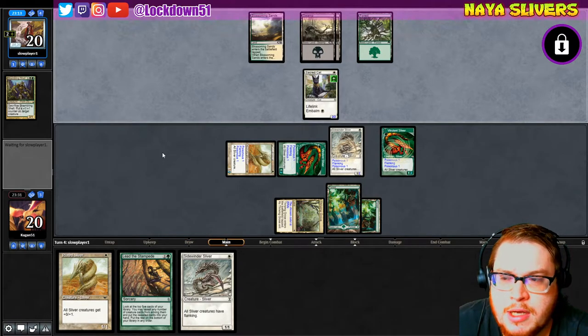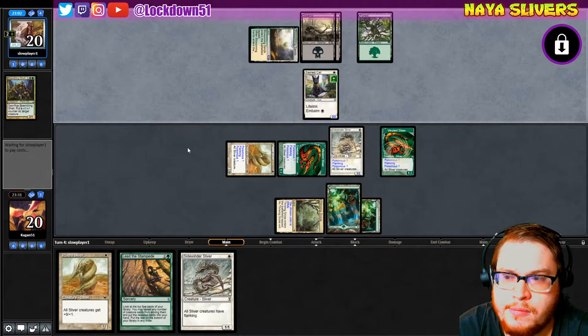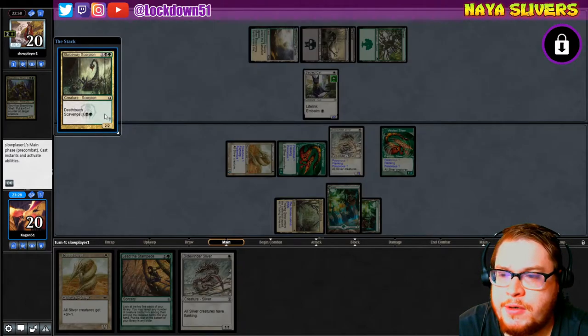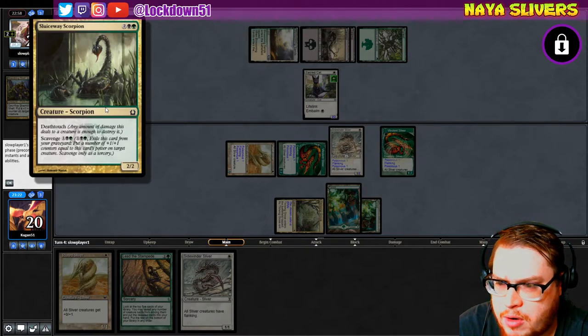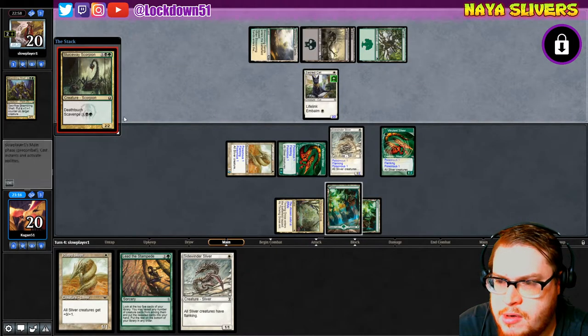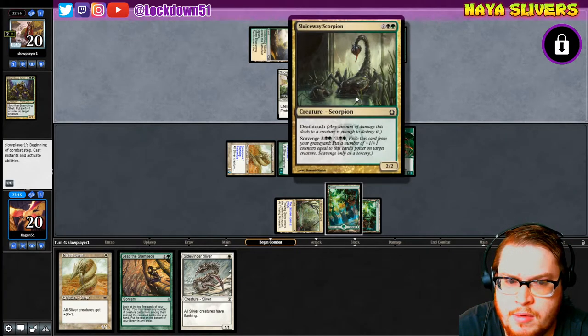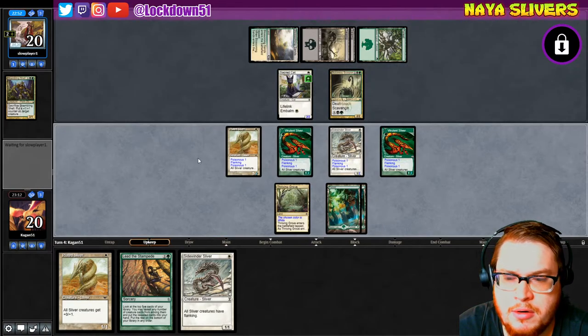He's not going to return it right now — he's got other things he wants to do. Deathtouch Scavenger — what the heck is Scavenger? Scavenger for three: exile this card from your graveyard, put a number of plus-one/plus-one counters equal to this card's power on target creature. So they can put two counters on something — interesting.